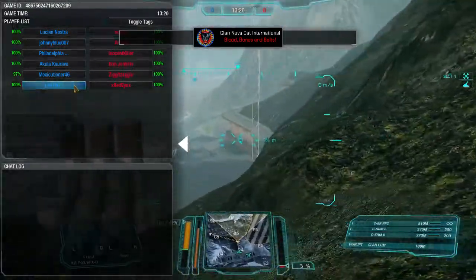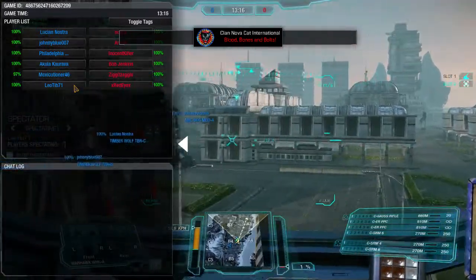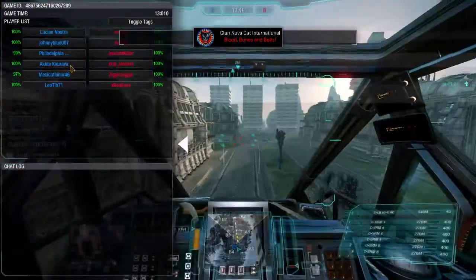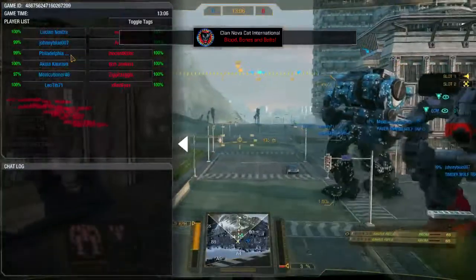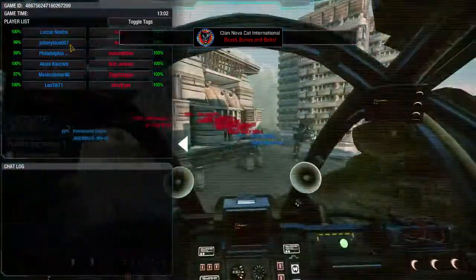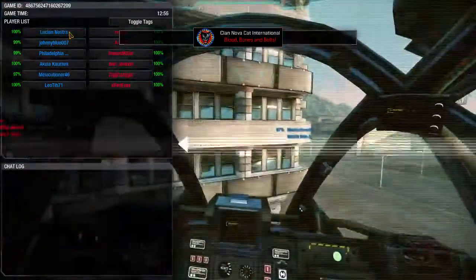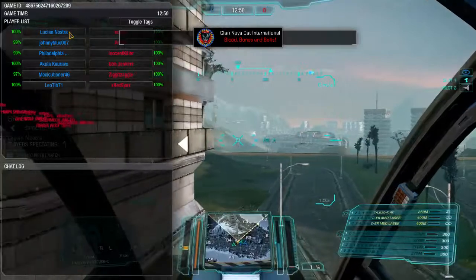On the other team: Leo Tib in his Warhawk hasn't changed at all. Mexe Cushioner hasn't changed. Akula in his Mad Dog has not changed. Philadelphia Collins is still in his dual Gauss sniper setup. Johnny Blue rounding out in his Timberwolf — LBX, two ER mediums, four SRM 6s. And Lucian Nostra in a Timberwolf with an LBX and SRM 4s instead.